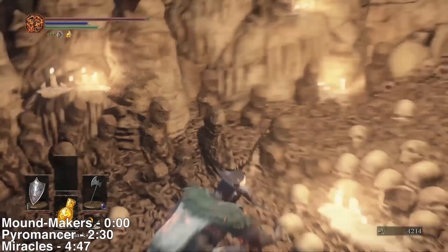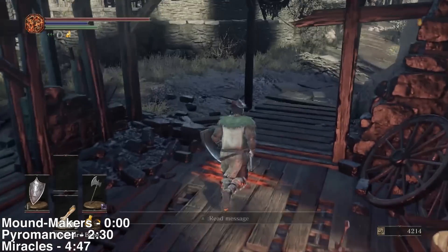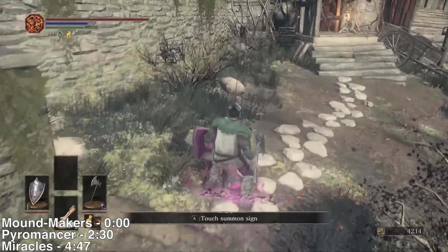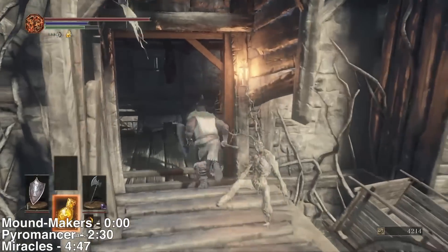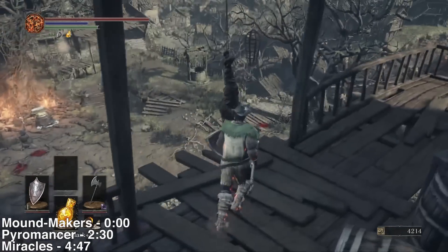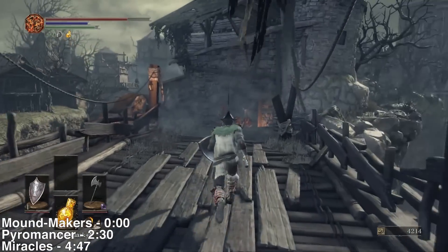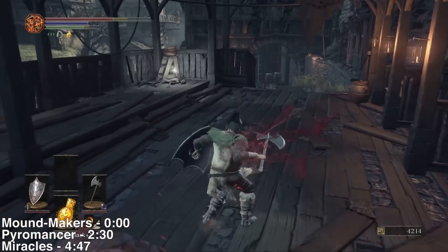Now I'm going to show you how to rescue the first Pyromancer. We're back at the Undead Settlement Bonfire. If you see a purple summon sign, those are Moundmakers — Mad Phantoms. The way Moundmakers work is, if you're a Moundmaker and get summoned into someone's game, you have to react to the enemies because the enemies will react to you. It's not like a traditional invasion where enemies completely ignore you. To successfully earn a Vertebra Shackle, you need to kill the host or someone the host has summoned, and then you'll return home.